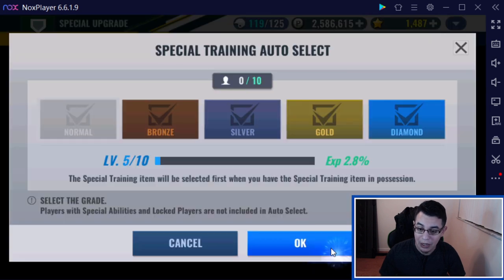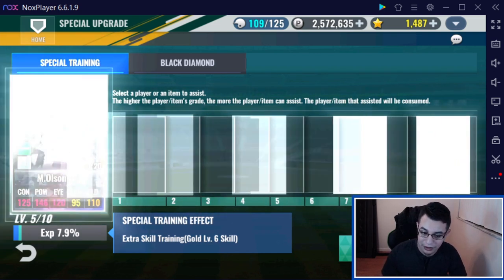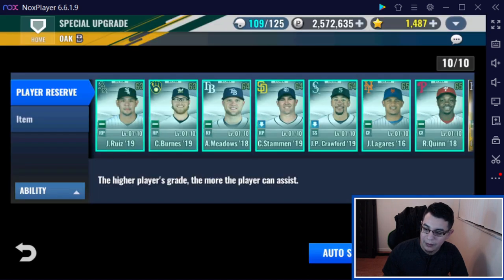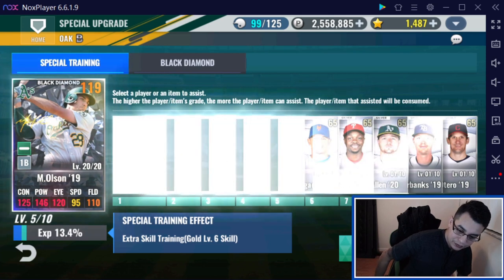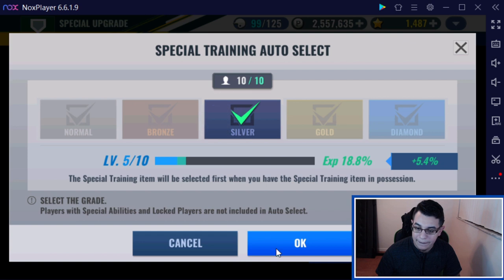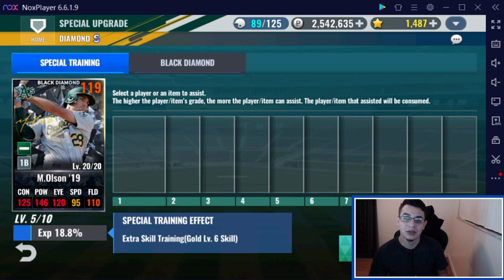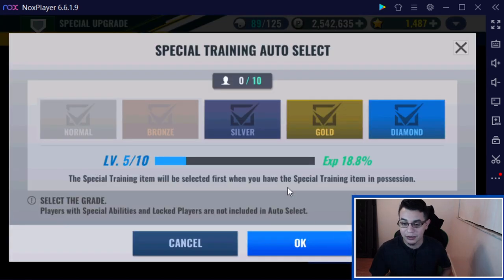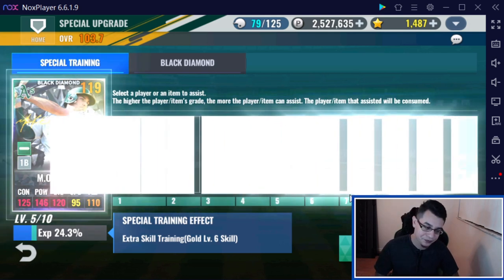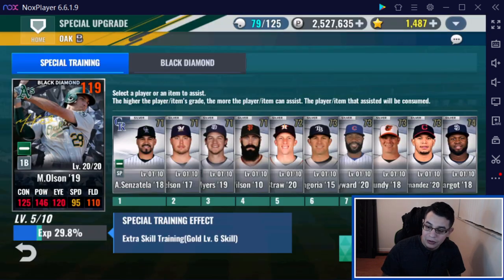Hopefully we can get Matt Olsen finished, which we are — pretty sure we are. We have enough packs to get him done. This actually might take a while. I really wish they could just give the option where you could just dump all of them straight into it — like all the silvers you give and it just automatically adds all their XP. But no, I doubt they'll ever do that.